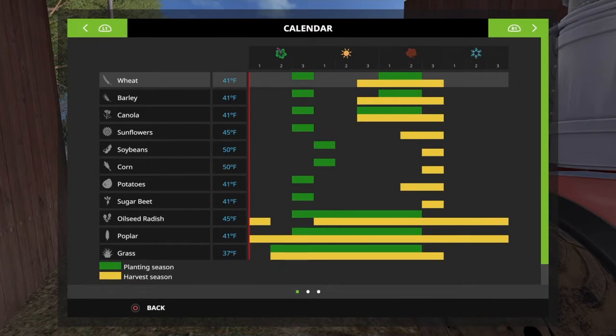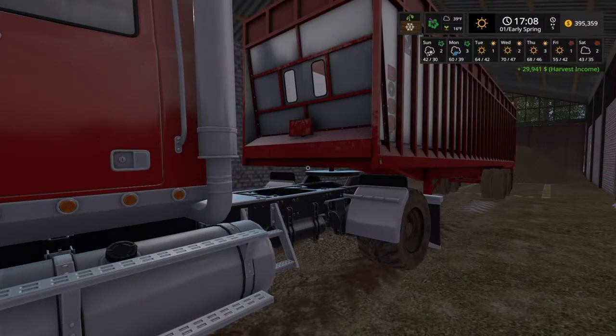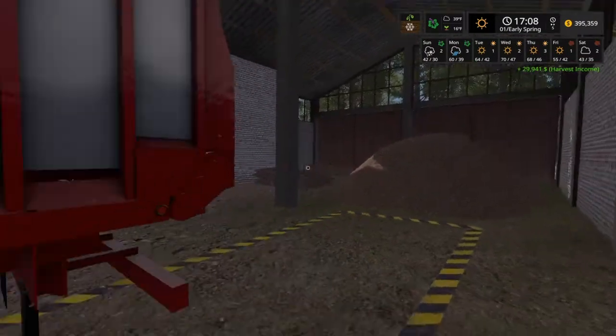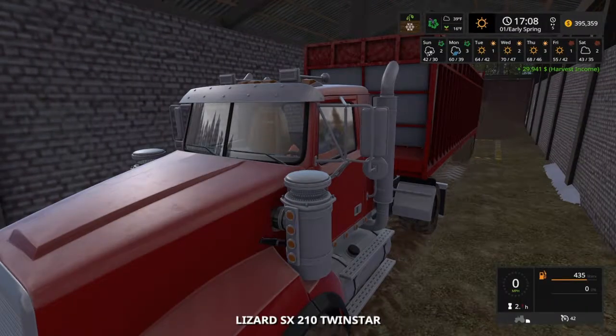I can't sow wheat if the ground isn't ready by the third period of spring. If not, we'll just be basically selling soybeans and corn. Twenty-nine thousand dollars from the wood chips — not bad at all. We've also got our poplars which have pretty much stopped growing now the ground's frozen.